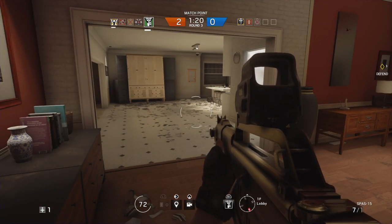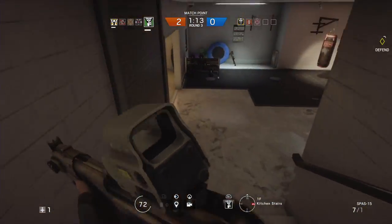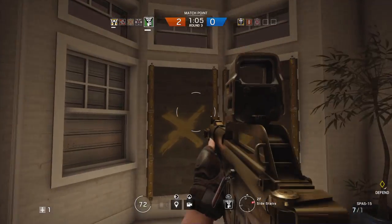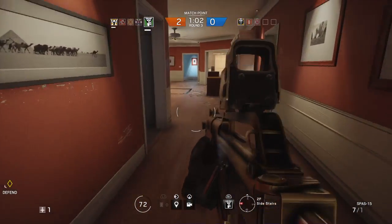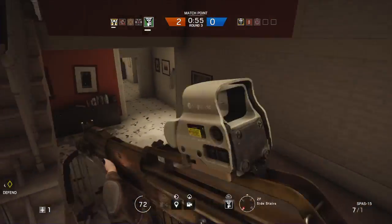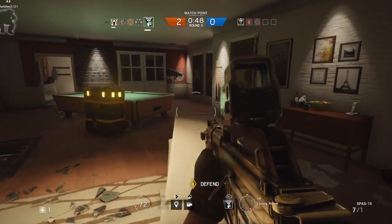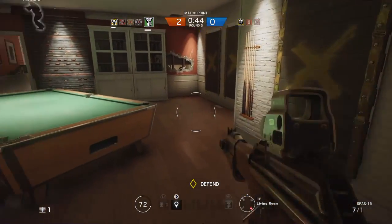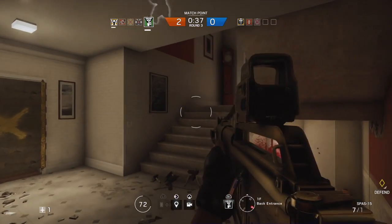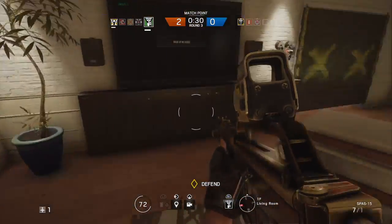The map is called Favelas. Favelas are basically little towns in Brazil where all the buildings are very specific and pushed tightly together — they call them favelas. On this map, there are a bunch of favelas you can cross onto from the rooftop if you're attacking, or defend from the interiors. It's a really fun map, but it's kind of a maze for some people. It's a very good map once you understand it.